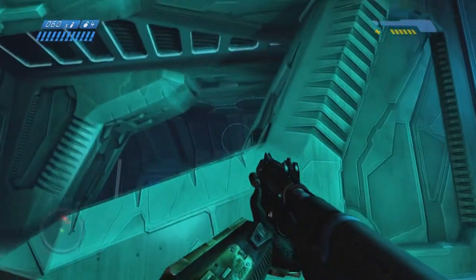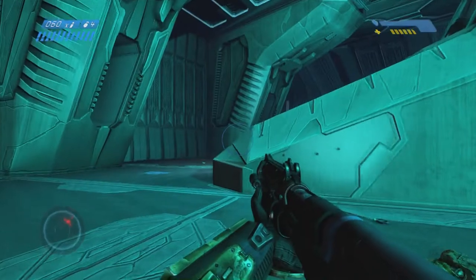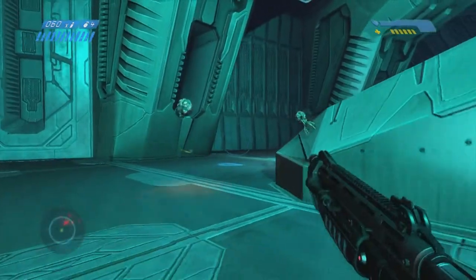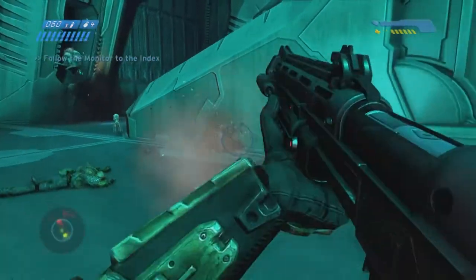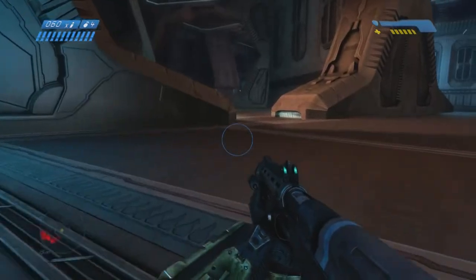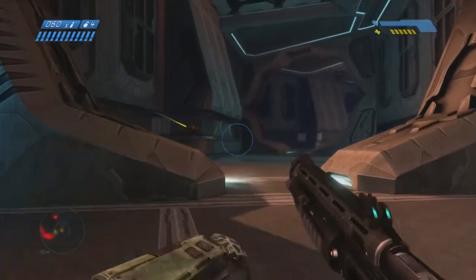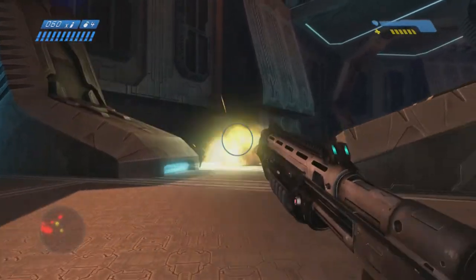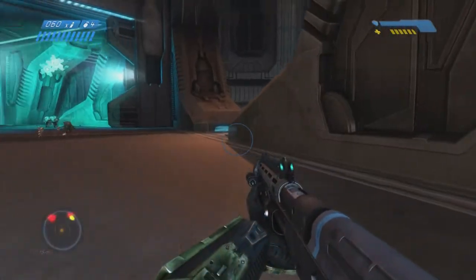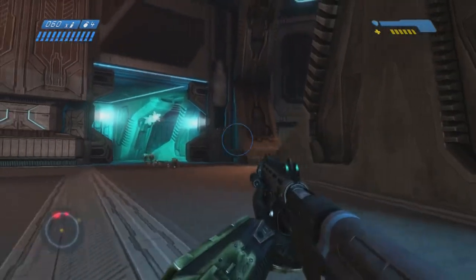This door should be opening right about now. You want to throw a couple grenades around that corner because there's a rocket flood guy right around there — you gotta make sure he's dead, he's the only real threat.